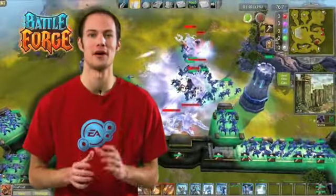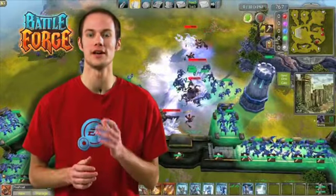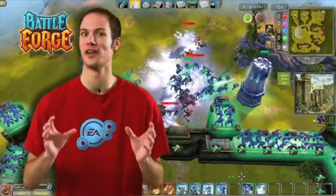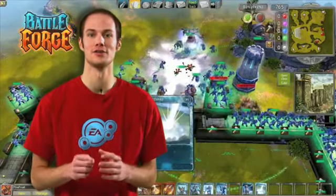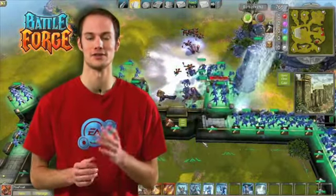I hope you learned a little bit about Fire and Frost today. In the next tutorial we're finally going to reveal the next power, and it's going to be Nature. I'm very excited to show you the Shaman and the Razor Leaf, so stay tuned.